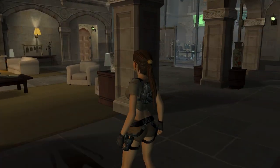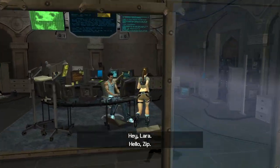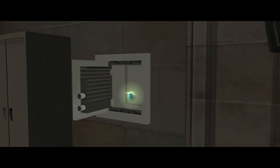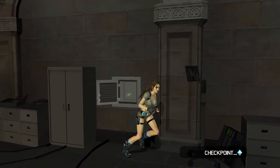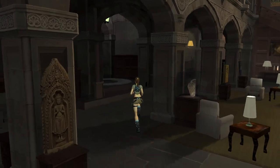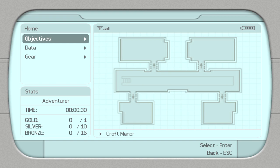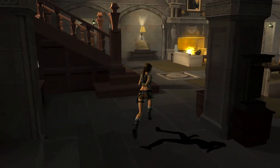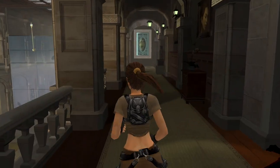Basically there's not a whole lot to it — you're just exploring the mansion and collecting relics and stuff. There are actually 16 bronze, 10 silver, and one gold. It may seem like a crazy amount of them, but do not panic — it's actually quite a short level and they're all quite easy to find.